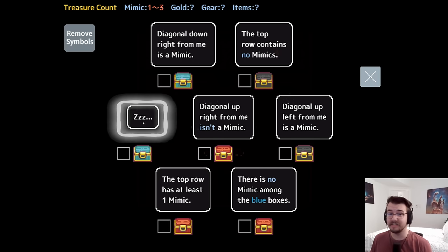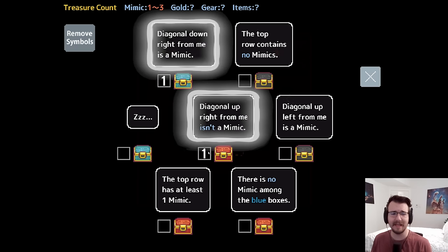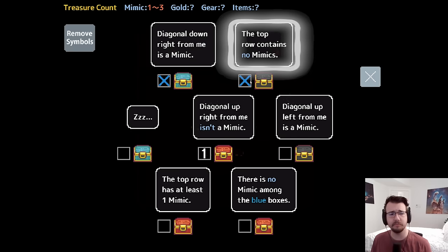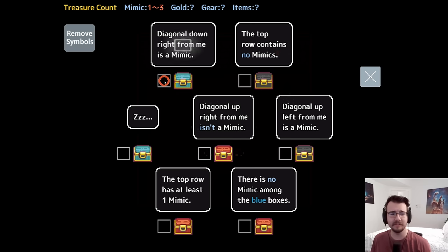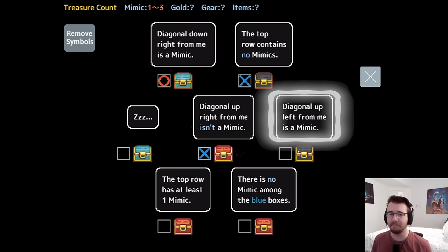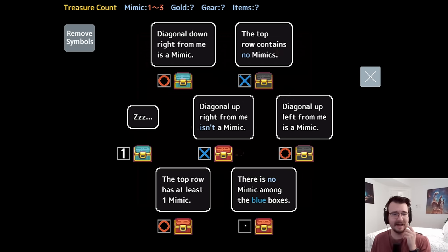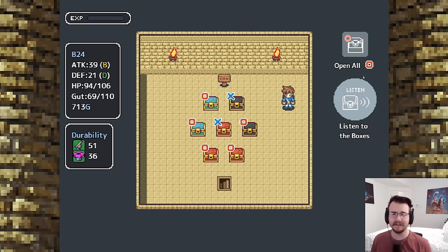More boxes — and there's a sleeping chest with a 'zzz'. New mechanic. He has something to say, but he's asleep. Diagonal down-right for me is a mimic — direct accusation. The top row contains no mimics, and diagonal up-right for me isn't a mimic. If this was a mimic, then you would also be a mimic, and diagonal-down-right is a lie making it not a mimic — contradiction. So this must be telling the truth: diagonal down-right is a mimic, diagonal-up-right-isn't is a lie making that one a mimic too. A-level attack mimic. Top row has at least one mimic — true. No mimic among the blue boxes — either they're both or neither, can't be both because that's four. So we go with neither. Do not need to wake the sleeping one.